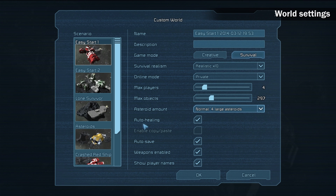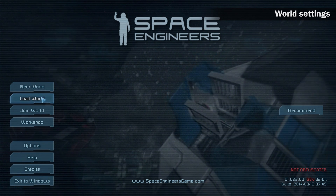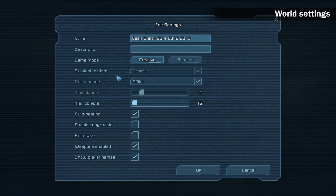The option for auto healing can have a big impact on the difficulty level since it is possible to heal only in medical rooms. Autosave is helpful for those that don't want to save frequently by themselves. Weapons enabled is an option that can keep you and your ships safe from weapons. Show players name option helps to recognize players. All the options can be changed later from the load world screen after clicking the edit settings button, but you need to leave the world before applying any changes.